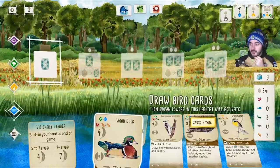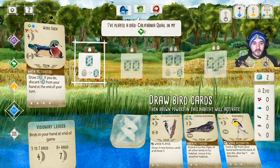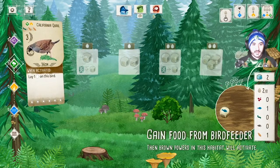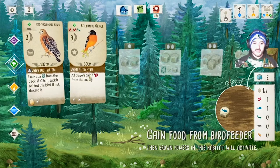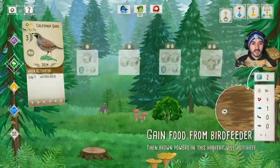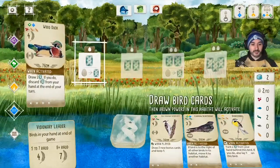Looking at future end-of-round goals, I need birds in the water biome, so putting the Wood Duck there starts building towards that. It's a hard decision, but I'll play the Wood Duck in the water biome. Both opponents played birds in their forest biome. This red player's bird has an 'all players gain food' effect, which means we'll get free food when they use the gain food action — so our engine should have plenty of food going forward.